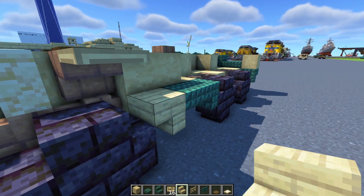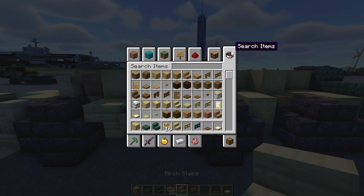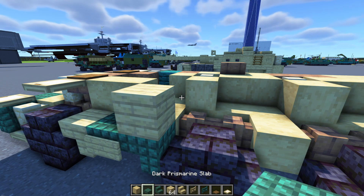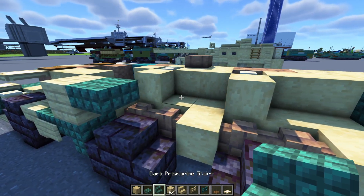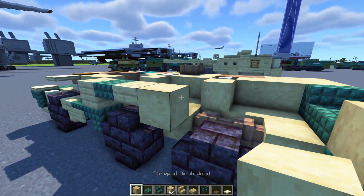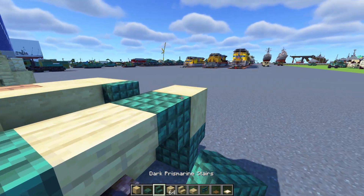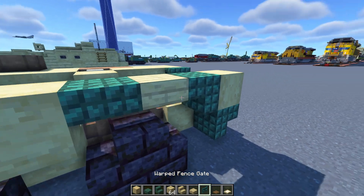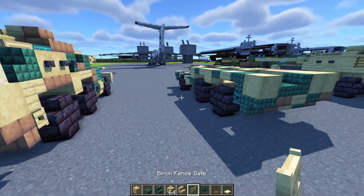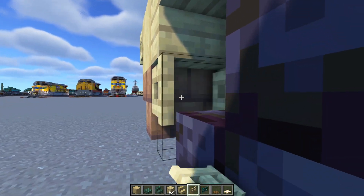On this side go down here with upside down birch stairs, then a birch sign to the side. We'll need a birch plank up here, dark prismarine slab, a birch slab, stripped birch wood, dark prismarine slab, birch slab upside down, dark prismarine stairs, a warped fence gate — open that up. On the other side add a birch fence gate, open that up. Another one down here, open that up towards the back.